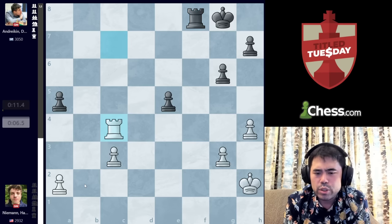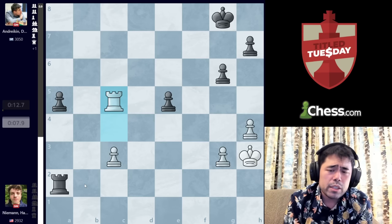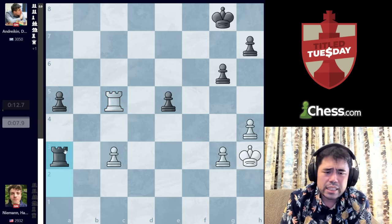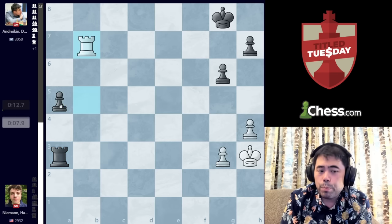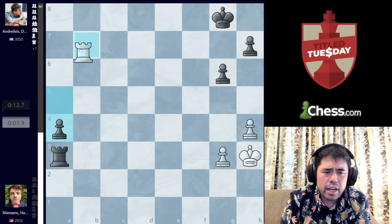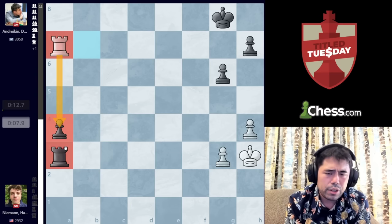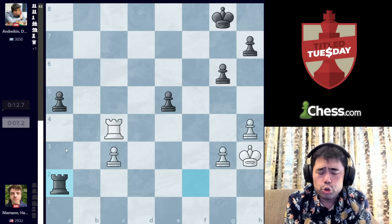Now Hans trades into the endgame. After takes, takes, check, King H3, Rook A2, and Rook C5 — this position should be a draw, even though Black is an extra pawn. The reason is, with Black having an extra pawn, it's still a draw due to the very passive King that's cut off, and the fact that White can put the Rook behind the pawn on A7. That would just be a simple, easy theoretical draw. There are a lot of trumps in the position for Hans that mean he should draw the game.